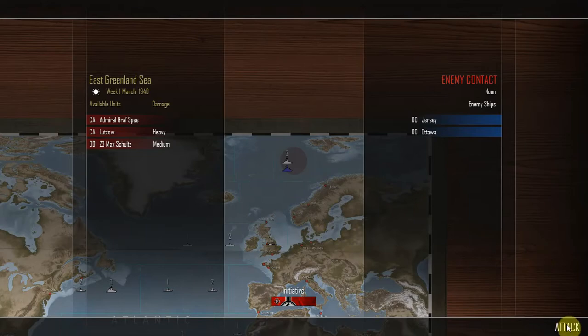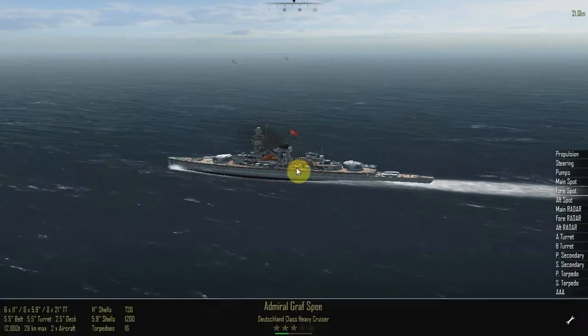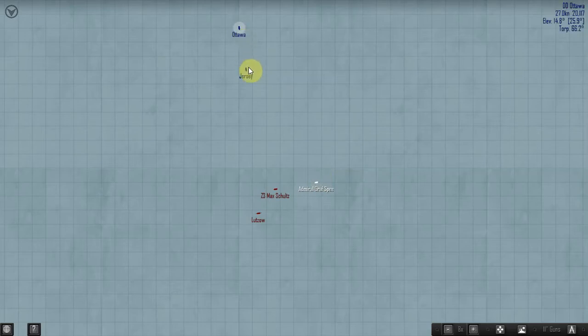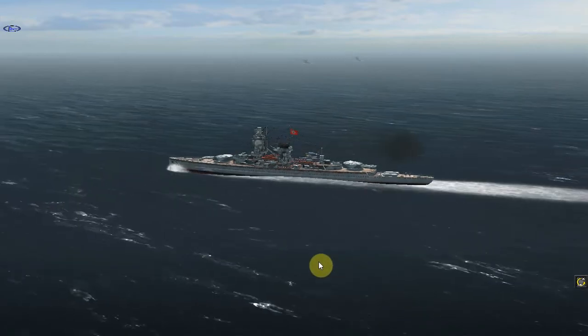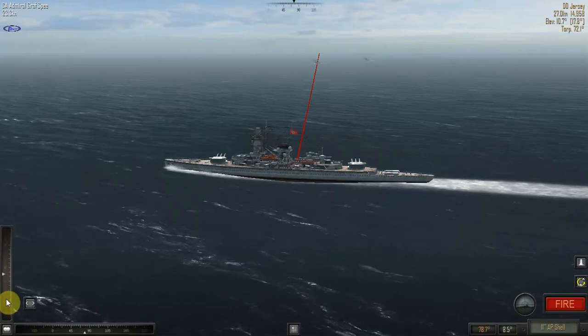We need to make quick work of these ships. Really quick. This is the undamaged Admiral Graf Spee. The Jersey has more guns at the front, so I'm going to go for the Jersey with both ships. 10.7 is suggested — bring it up to 10.7.